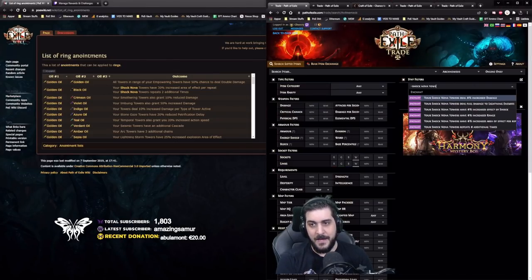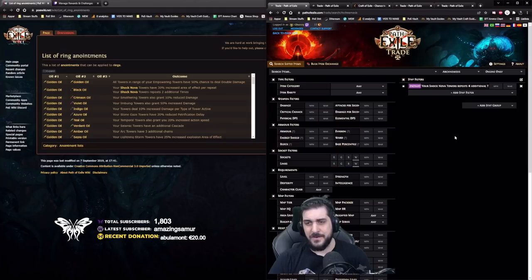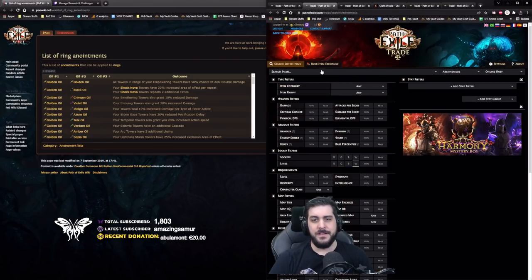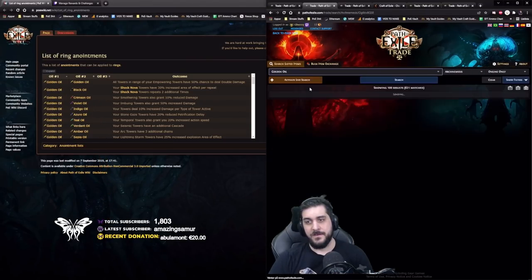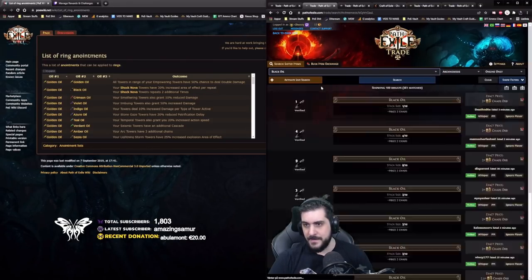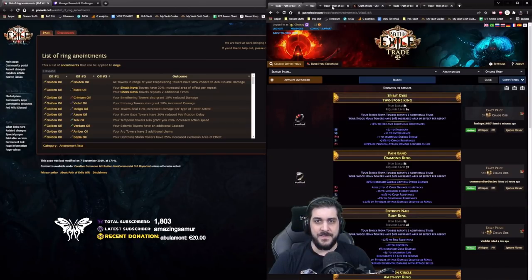Shock Nova Tower — searching for the repeat modifier. You can see that I can get a ring with Shock Nova for 3 Chaos. Shock Nova gives me a Black or Golden Oil. So knowing that's 3 Chaos, and knowing that I'll get one oil out of this — either a Black or a Golden — you can look at the prices. A Golden Oil is currently going for 33 Chaos, and a Black Oil is going for 2 Chaos. So in this case, there's a 50-50 that I make a lot of money out of this.